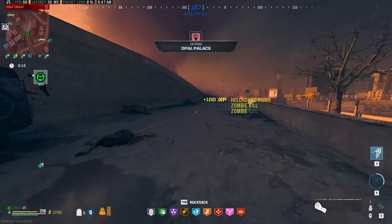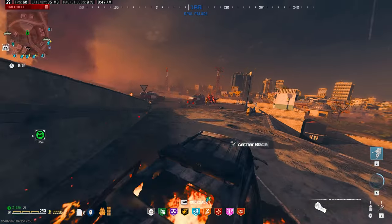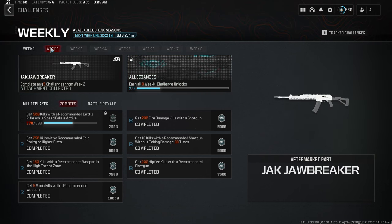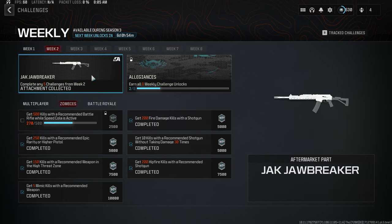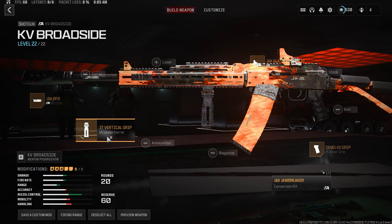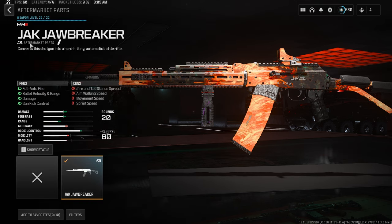Today I wanted to talk about the update that comes to the game every Wednesday, which I really look forward to because they update our weekly challenges. For weekly challenges week two, we have the Jack Jawbreaker, which is an aftermarket conversion kit for the MW2 KV Broadside shotgun that turns it into a battle rifle, which is absolutely insane. We had to unlock that, which I did yesterday — it converts this shotgun into a hard-hitting auto-firing battle rifle.